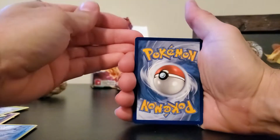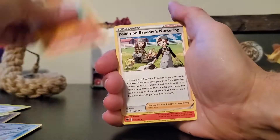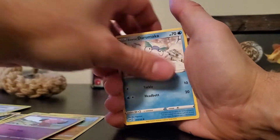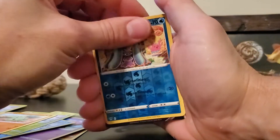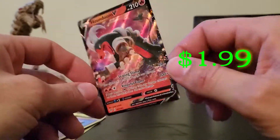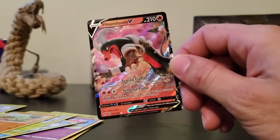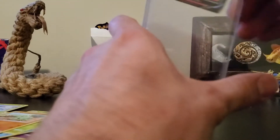We're getting rid of the fire energy. We've got a Pupitar, Pokémon Breeder's Nurturing, Fletchinder, Nickit, Bonsly, Snubbull, Darumaka, Karrablast, Larvitar, and Mawile as the reverse. For our rare, we've got a Houndoom V — oh what a freaking gangster! Houndoom is actually such a sick Pokémon. I've been nothing but fortunate, I can't even lie.